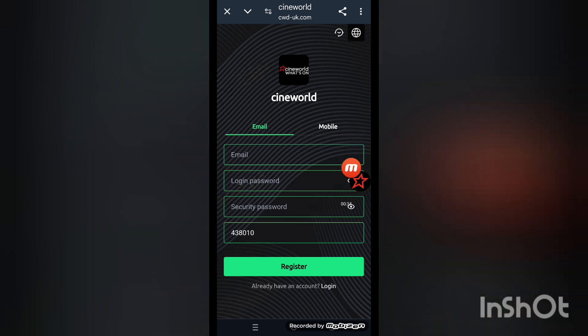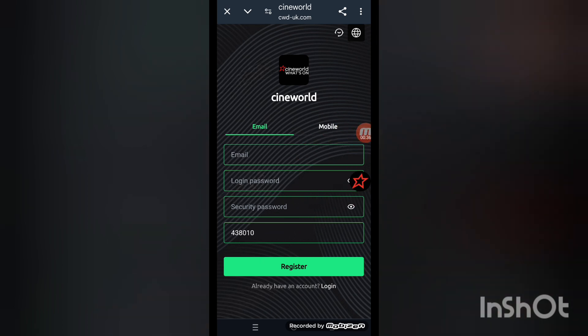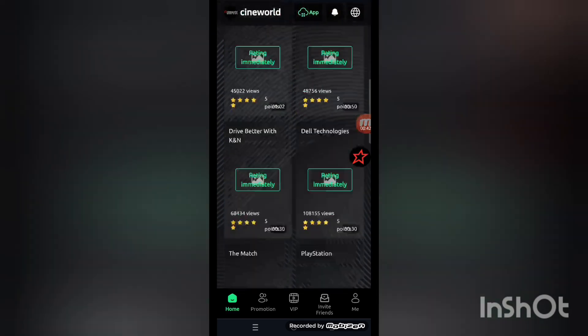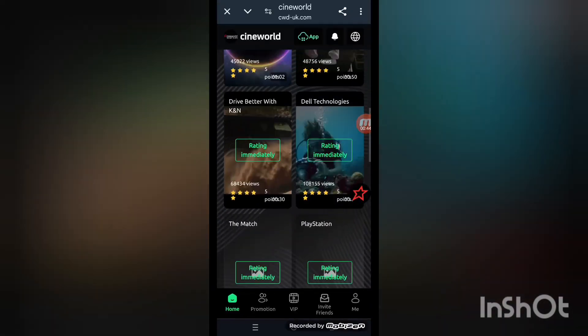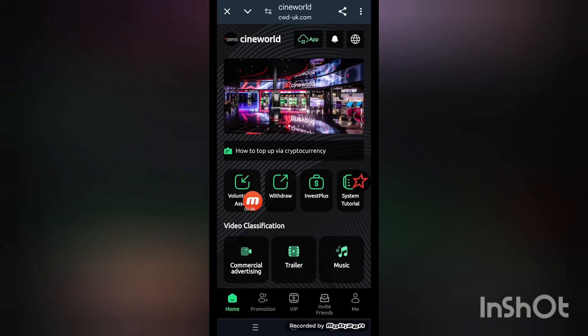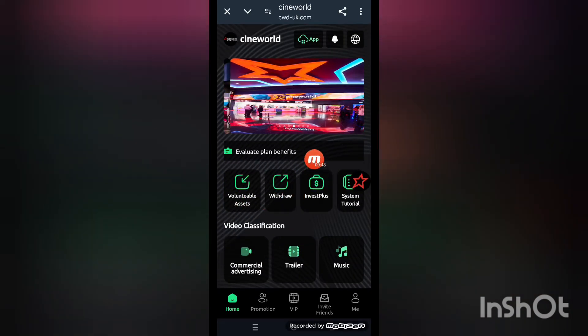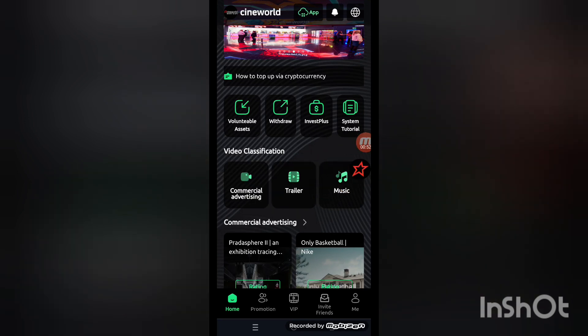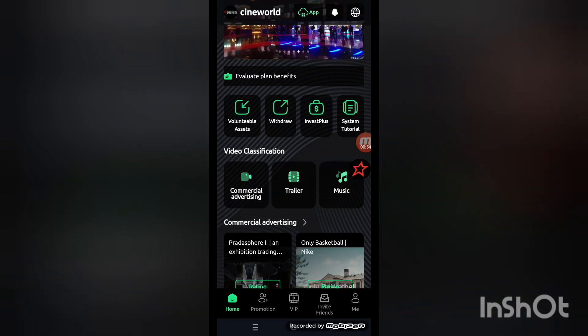The website name is signworld-uk.com — the best online platform to make money at home. When you complete the whole process and enter the website, this is the main interface of the platform. Look at that — this kind of interface on your screen. All the tables are here: withdraw, invest, system total, commercial, and more.